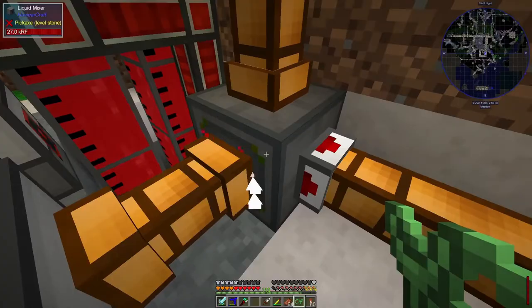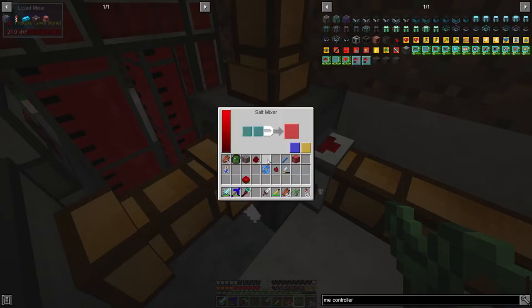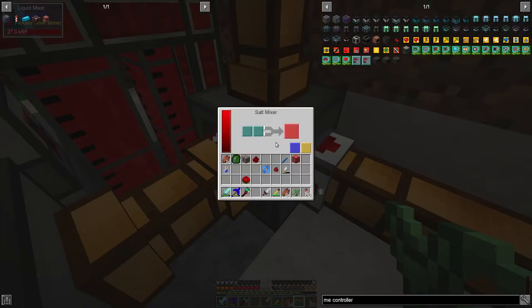Over here, this one comes from NuclearCraft and it's a bit more complicated — it's got a different interface. I click on the side configuration and we can see the two input tanks are a turquoise colour, the output is red, and you can also pull in upgrade devices off the item ducts as well. In order to get this working, we need to say that this tank comes in from the front and not anywhere else, this tank comes in from the top, and the output is on the right. You need to be very careful to make sure all of these are correct and there's no overlap — I ran into a bit of a problem with that before.